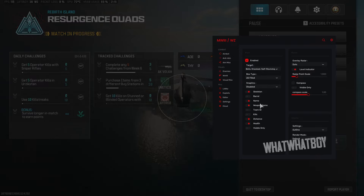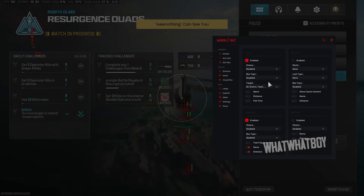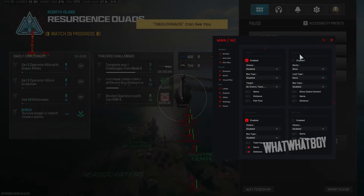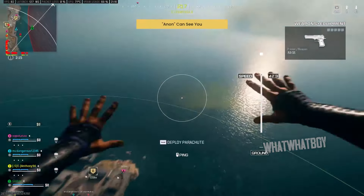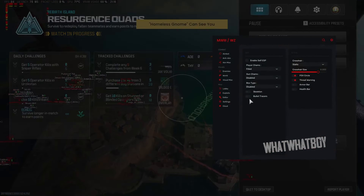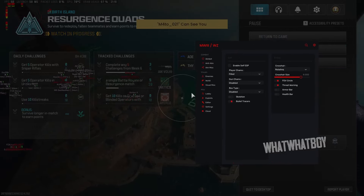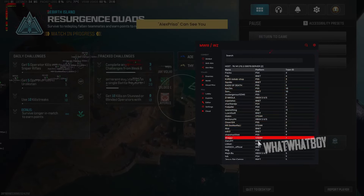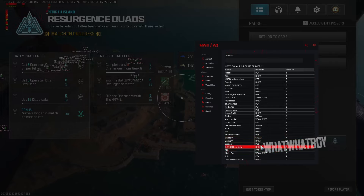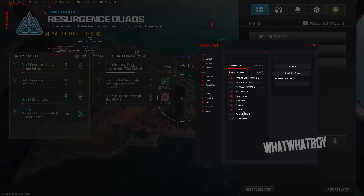You've got your team ID, bag and visuals options — this will only show ESP around you. For world options you've got vehicle ESP, anti-ESP, weapons, chests, boxes, etc. Then you've got your self-revive ESP. You've got your bullet tracers, skeleton, health bar, and crosshair. As you can see it's spinning around and you can resize it. Then you've got your lobby — all the players in the game and what platform they're using, like PS5, Xbox, etc.